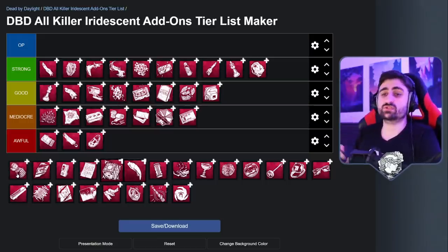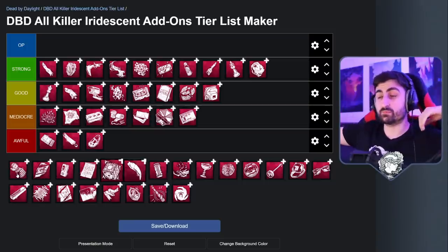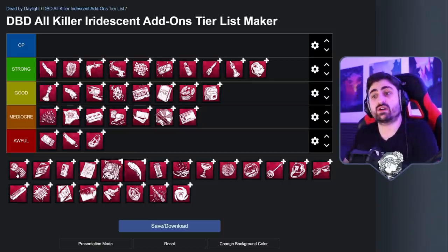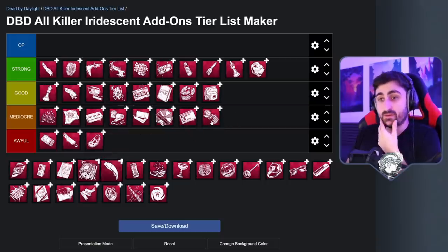Next up is Renjiro's Bloody Glove. It makes it so that survivors absorb their own blood when they drop it against Oni. This is not good — you want survivors to drop as much blood as possible so you can pick it up and use your power. The trade-off is that when they do absorb their own blood, they reveal their aura to you. Especially in indoor maps, if you make an injured survivor go around and they leave blood everywhere, you'll have little pools of blood that give away survivors' positions anytime they go through them. This can be useful in loops — like an Aural Ears kind of effect. However, is that worth survivors dropping less blood and absorbing it? No, it's not worth it. Survivors can also see that you have this add-on if they pay attention. I would say it's mediocre at best, perhaps even awful.